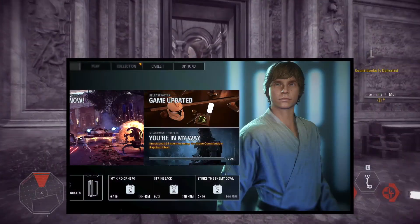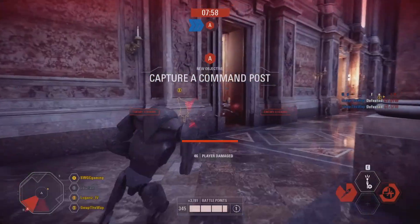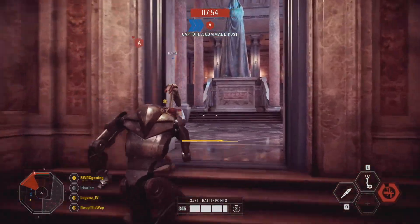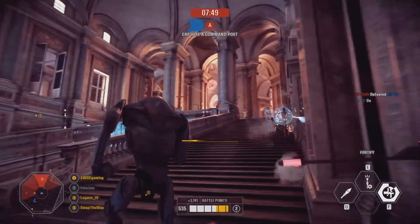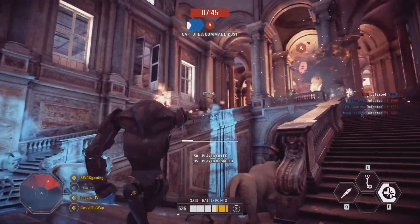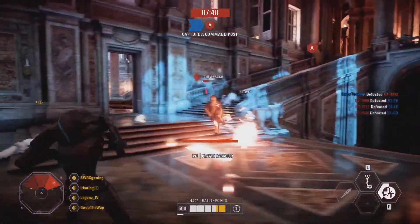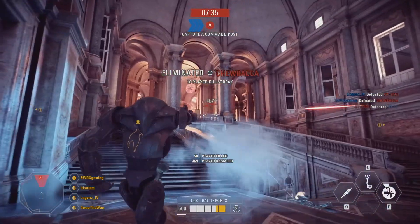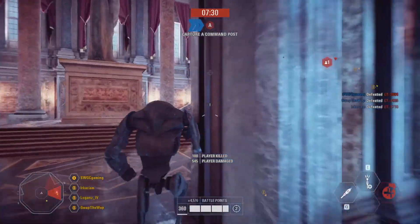Starting first with the Luke Skywalker Farm Boy skin, this timed quest is called It's Not Impossible, and the objective is to defeat 150 enemies within the game's new co-op mode. If you're new to co-op, this game mode allows you to team up with three other players for large-scale battles against a team of AI opponents across all Clone Wars era maps. You can expect large swarms of AI bots, which will make this quest achievable relatively quickly given the sheer amount of AI opponents the game mode throws at you.